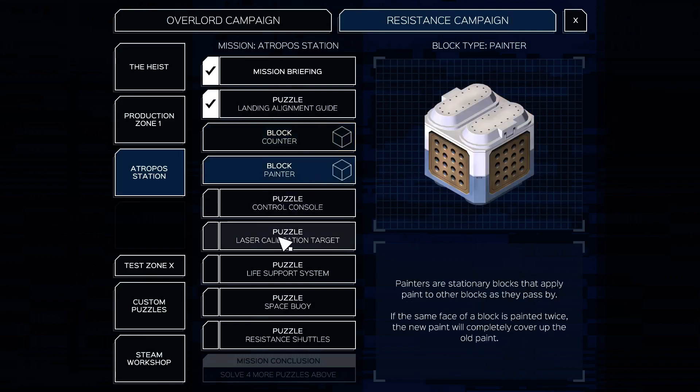Painter. Painters are stationary blocks that apply paint to other blocks as they pass by. If the same face of a block is painted twice, the new paint will completely cover up the old paint. That's helpful.